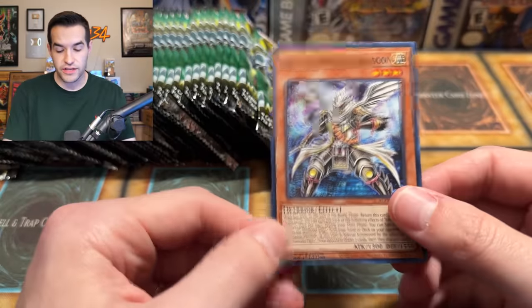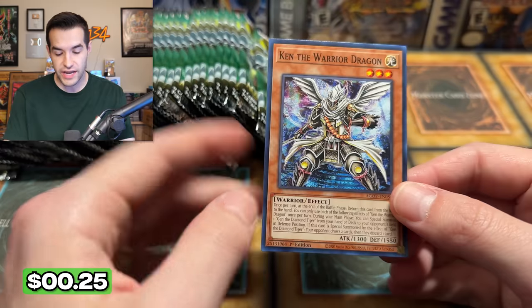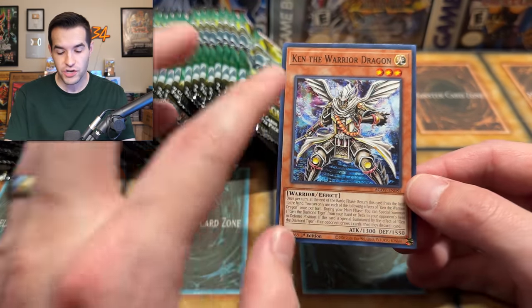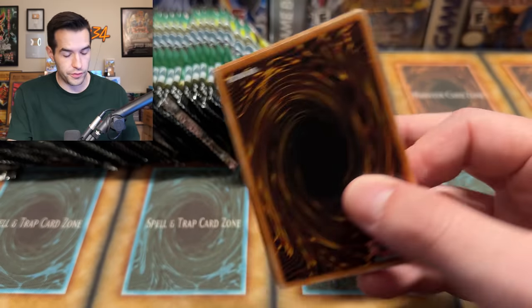There's a lot of value at different rarities, making it possible to have an insanely good box. Like if you pull a bunch of those commons — like 10 copies — that's like $20 right now. Then you pull this card, then you pull the secret rare — you more than make your money back, which is always something you want when you open a Yu-Gi-Oh pack. I was noticing this card — this is the other one. This is the one Nick didn't show me, but they work together: Ken the Warrior Dragon kind of goes with Gin the Diamond Tiger. They're kind of like a duo.